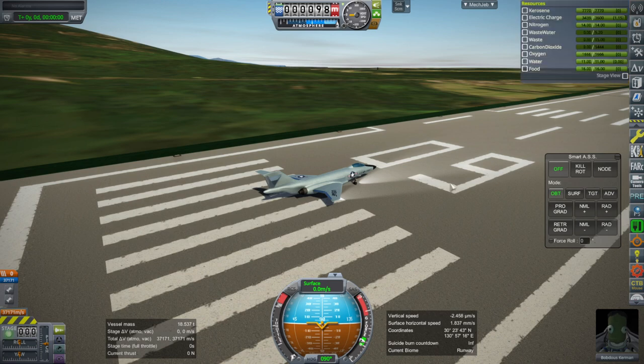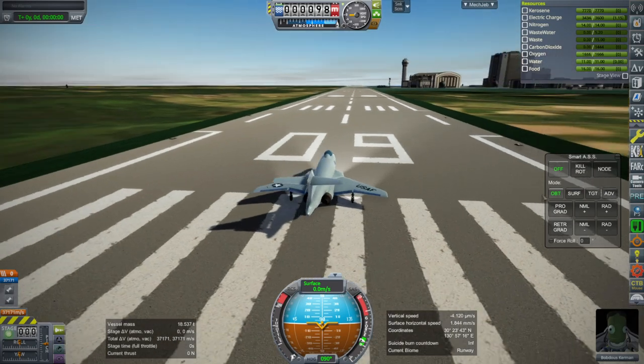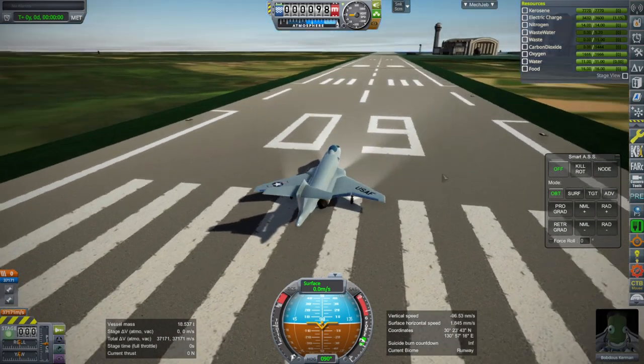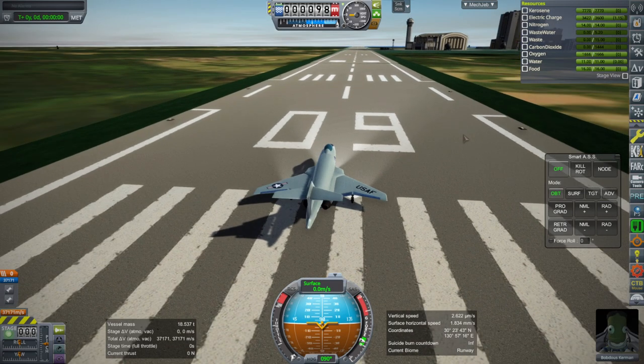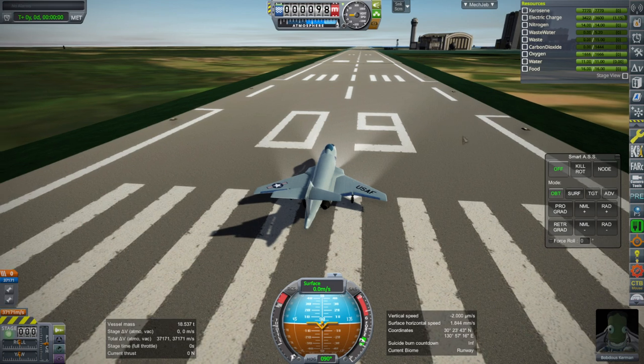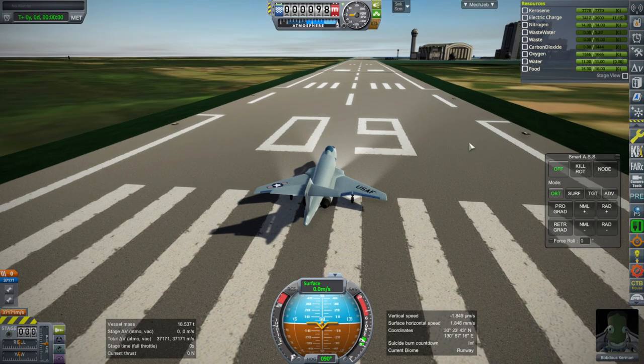I have fixed some of that, and I'm going to take a flight to just peruse the situation so you can see the photo scenery around us. This is the default location for Real Solar System. There is a Tanegashima location that you can select in the tracking station, and there you can switch your KSC location to here, and that is what I've done.